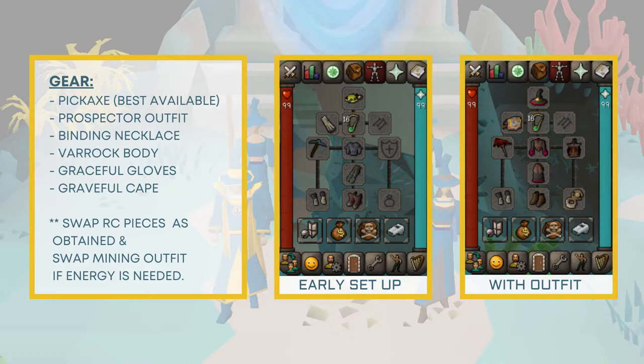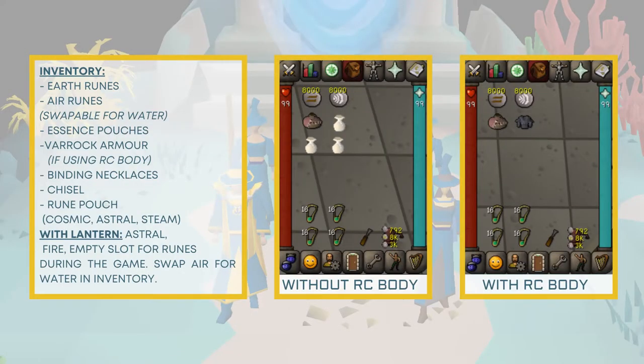Once you obtain the lantern it will go in your offhand slot. With the complete outfit and the lantern in the offhand slot, for your inventory it is highly recommended to do combination runes if you have the means — this is the best points and XP per hour. If doing combination runes at the elemental altars, slots one and two hold runes for your combinations. In slots five, six, nine, and ten you will hold your essence pouches and Varrock armor. The lower slots will hold additional binding necklaces, your chisel, and your rune pouch for NPC contact.